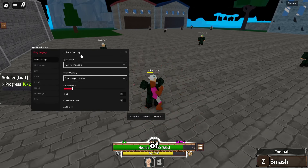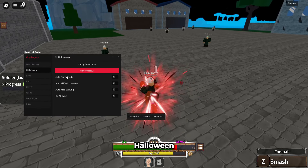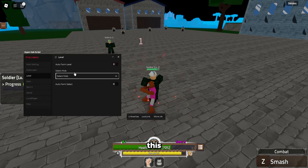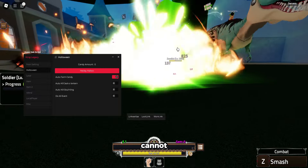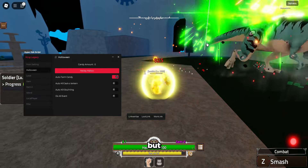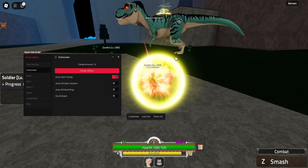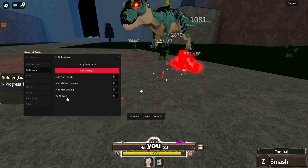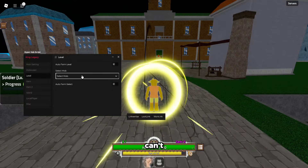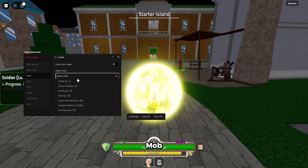That's just the tip of the iceberg for the features of the script. The Halloween event — let me disable this and go auto farm candy. It's going to auto farm candy. This enemy is too strong for me, but in another world where I could auto farm candy I could do it. You can select a mob to auto farm too.